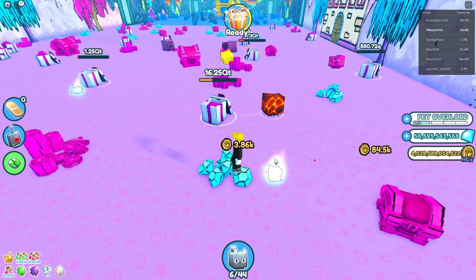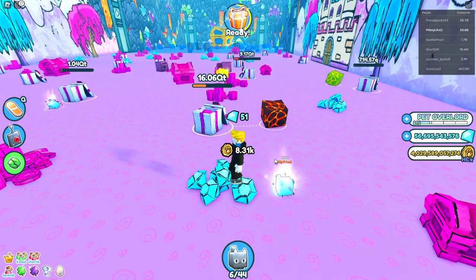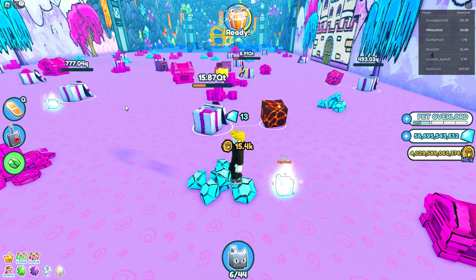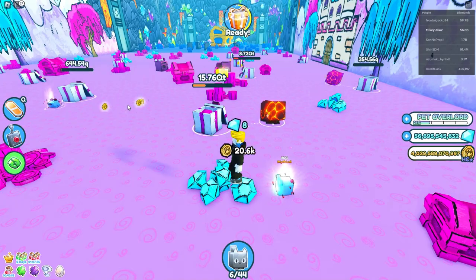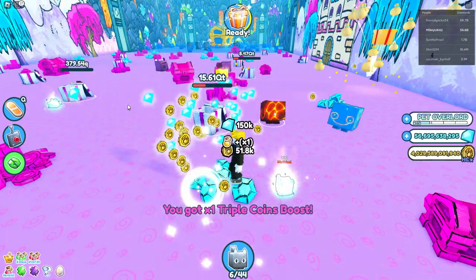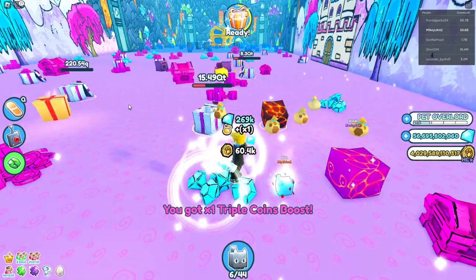This one is pretty damn close — the rainbow huge hell rock and DM Bear are neck and neck. The rainbow huge hell rock finishes second, with the 63.9Q DM Bear with strength 5 and royalty bringing home an impressive third place.